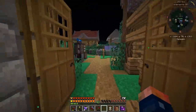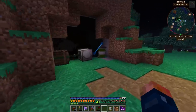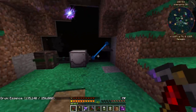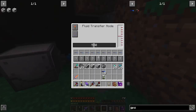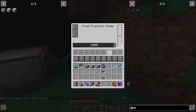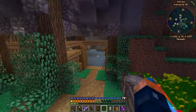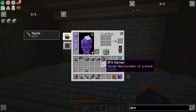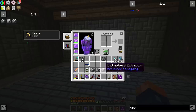I have a plan for all the essence we're generating that we're basically letting go to waste — we're not utilizing it yet. What I want to do is take this essence and use a fluid transfer node. If we put it here it's going to build up with fluid — you can see it start to build up. This allows us to wirelessly transfer fluids very simply, which I love.